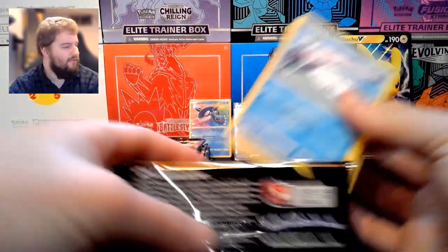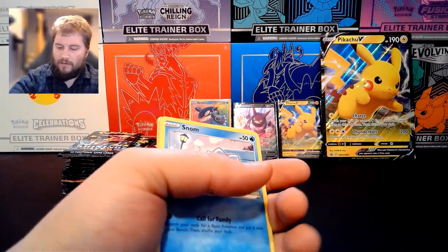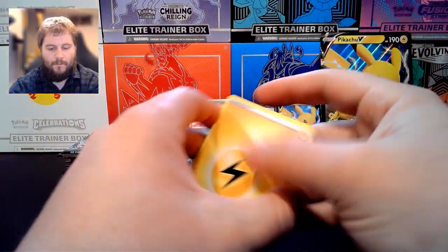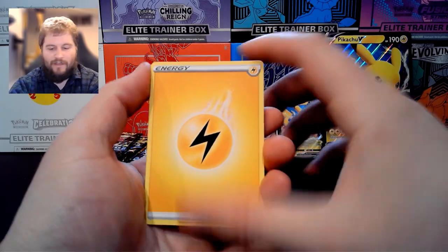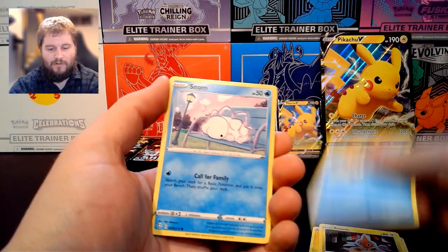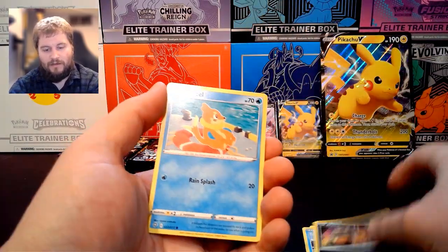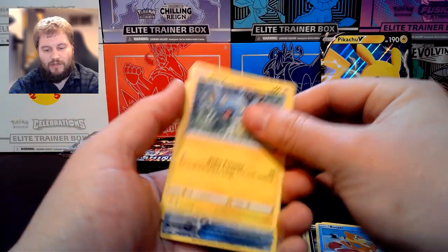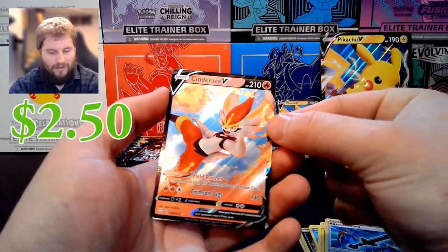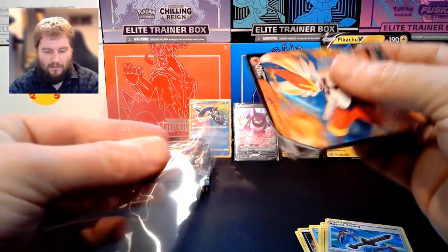Second pack from one of the ETBs. We have Electric Energy, Gym Trainer, Rotom, Floatzel, Snom, Trapinch, Nickit, Weasel, Shinx, a Reverse Holo Rusted Sword, and a Cinderace V. There's a hit.